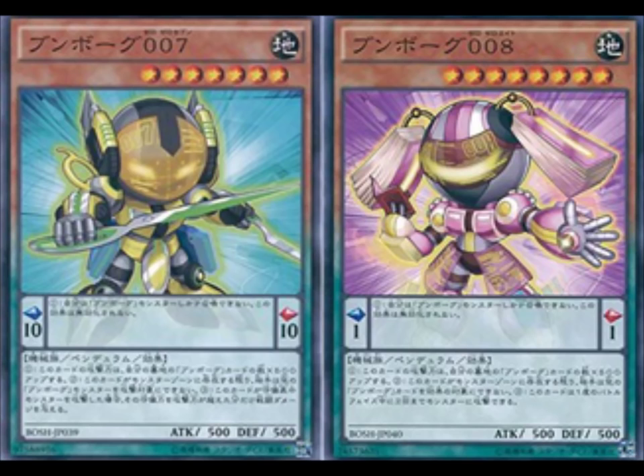Deskbot 7 has a Pendulum Scale of 10, and Deskbot 8 has a Pendulum Scale of 1. Both have just one Pendulum effect: you cannot Pendulum Summon monsters except Deskbot monsters, and this effect cannot be negated. That is everything they have for their Pendulum effect. Their first monster effect is the same: this card gains 500 ATK for each Deskbot card in your graveyard.